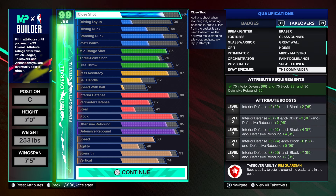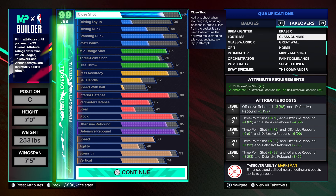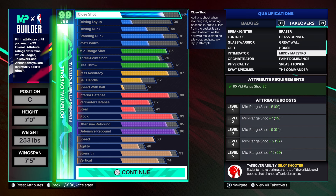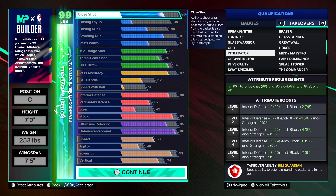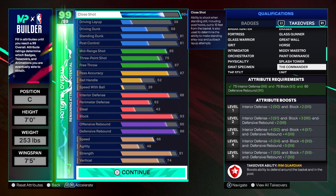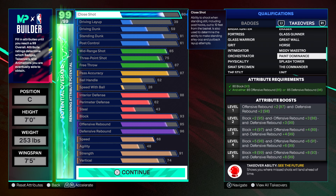The takeover I would go with on this one is Glass Gunner — it gives you a boost to your three-ball and your offensive and defensive rebound, so that's boosting three attributes. If you want a defensive takeover, you could go with Intimidator, which boosts interior block, strength, and paint dominance. You also have the Commander, which gives a boost to interior block and defensive rebound. For defensive takeover, Commander would be number two on this build and Glass Gunner number one.